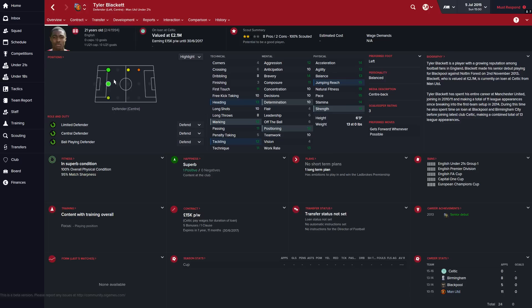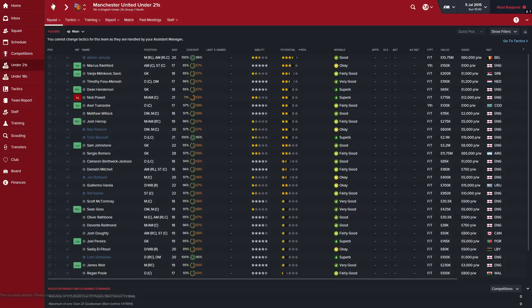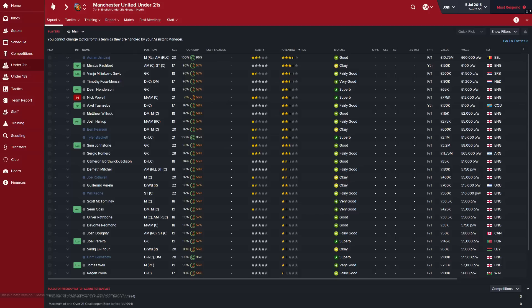Tyler Blackett is 21 and can play centre or left back. I'd probably play him central — you can't really have him as an attacking full-back because he's got no crossing whatsoever. His passing is okay. I think he could do a job for you, especially if you need some homegrown players. He's out on loan, but when he comes back he could contribute.